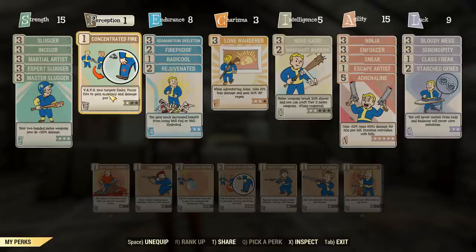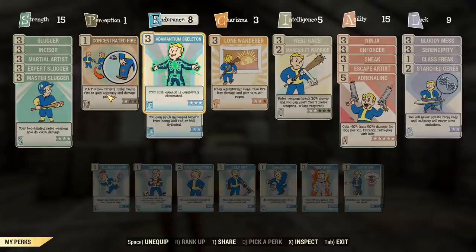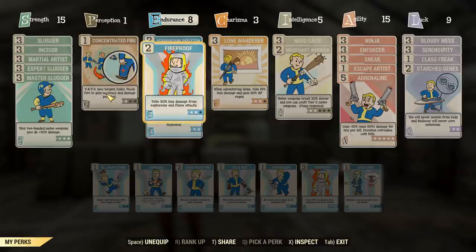We've got Concentrated Fire just to check on the status of the limbs, see if we want to cripple the Queen's wings and bring her to ground. We can also use that to cheese shotgun criticals in VATS to make all of the pellets hit regardless — it'll do almost no damage, but the hit count makes it almost certain the limb will cripple. Got Adamantium Skeleton too — less limb cripples means less staggering for us, which is useful for a melee build.